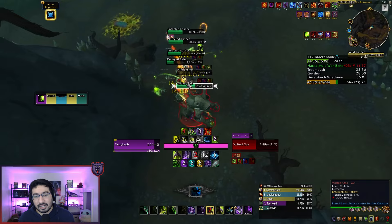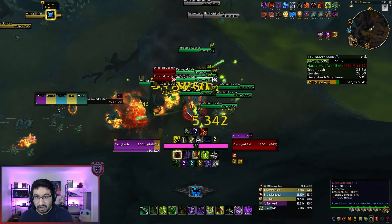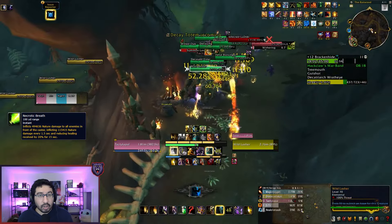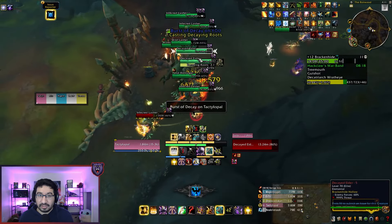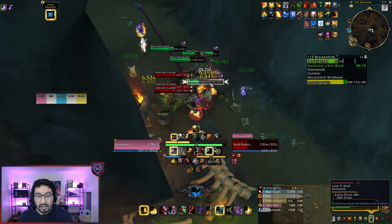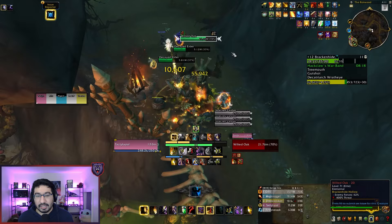Decayed Elders have a single interrupt in Decaying Roots. You can also stop this with a CC or dispel it with either a magic dispel or any kind of root break. It's a nasty dot and it roots you in place, so if it does go out, be very careful and try to dispel it as quickly as you can. Wilted Oaks have their Necrotic Breath. This has changed — it is now no longer interruptible, so you have to avoid this random target breath. The animation can be a little hard to see, so I recommend staying away from this mob as the frontal is only 15 yards. If you're standing 20–30 yards away, you don't need to worry about moving when the breath goes out, but melee just be aware. If anyone does get hit, you can use a disease dispel to remove the dot it applies.